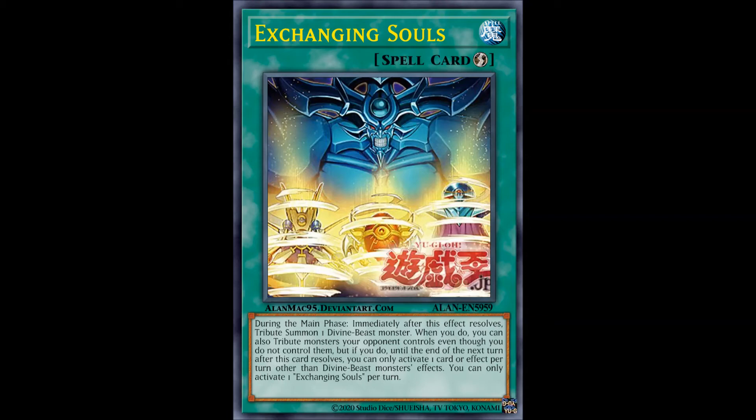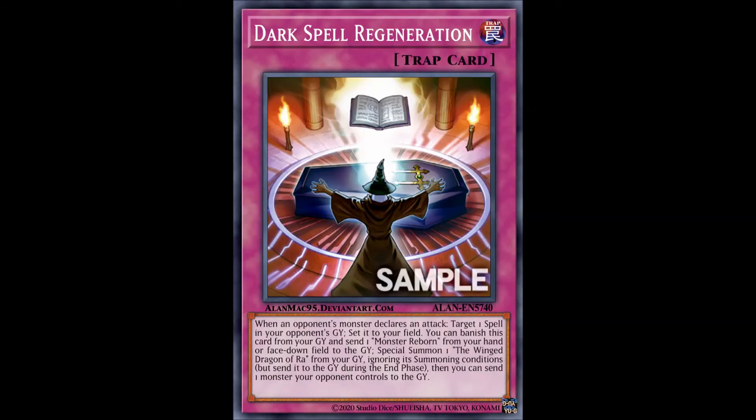Now we move on to Darkspell Regeneration, which is the singular Winged Dragon of Ra support, again made to make anime references for no inexplicable reason by supporting the worst Egyptian God card, which is never going to see play despite all these lovely support cards it's getting, because the internal issues of Winged Dragon of Ra have still not been fixed. Giving it anime effects through multiple cards worth of support is not the way to go unless you actively make a retrain. Not recommended.